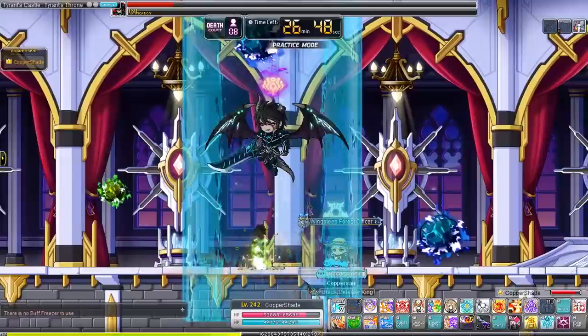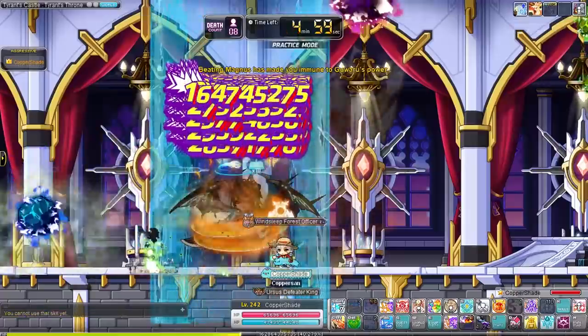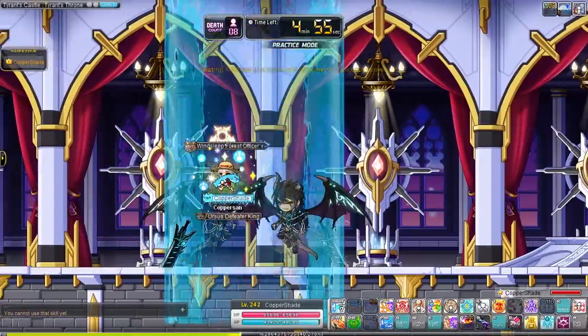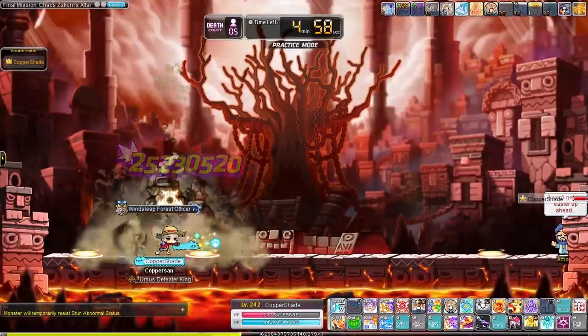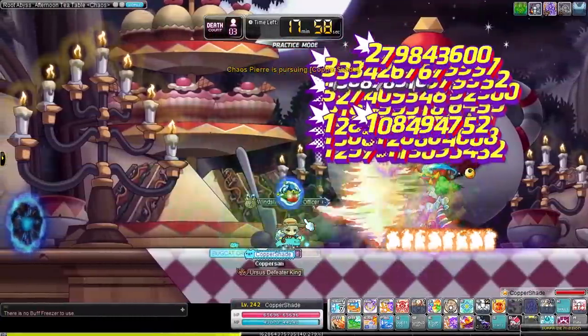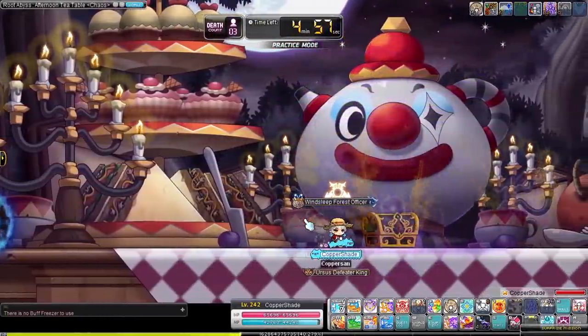Hey YouTube, Coppersan here! If you would have asked me to make this video a year ago I would have probably laughed at you, because I never touched those bosses back then. But hey, here we are one year further and all these MapleStory bosses are a piece of cake. In today's video I'll be explaining how you can fight Chaos Hukum, the Chaos Root Abyss bosses, and Hard Magnus. And then in the next video I'll go over Princess Noh, Chaos Papulatus, Normal Lotus, and Normal Damien.